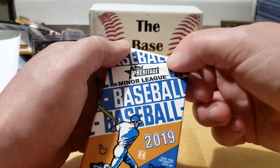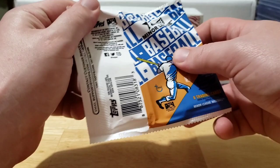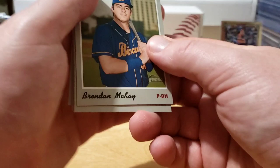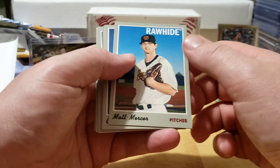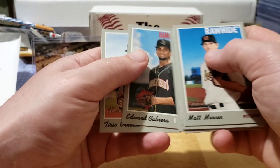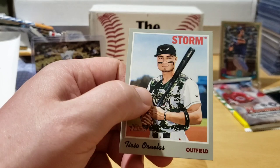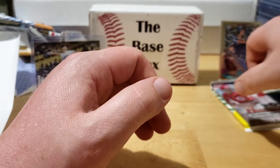We got three packs to go. In 2019 Heritage Minors we're looking for Wander Franco, Luis Robert, Joey Bart, Jordan, Bobby Witt Jr., Julio Rodriguez, Luciano, and Tim Tebow. We got Brennan McKay minor league card - not bad at all. Matt Mercer, Hiial Rale, Jake McCarthy, Danny Reyes, Sandro Fabian, Edward Cabrera, and Tirso Ornelas - I really like those minor league hats, a lot of these teams have cool uniforms.